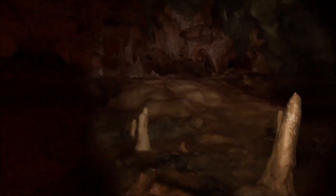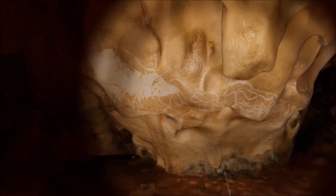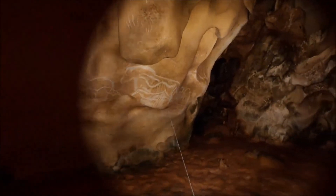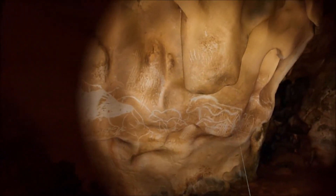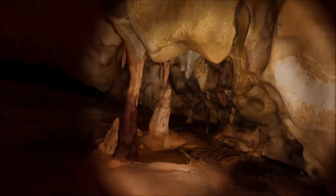Here is a first fresco — it's 20 feet long. A galloping horse is facing a cave bear; behind them two mammoths looking quite peaceful. I wish I could go closer but my room scale isn't that big.